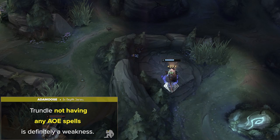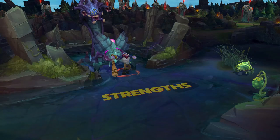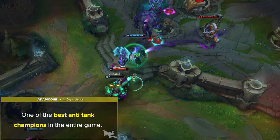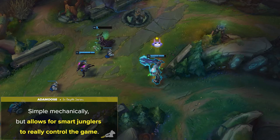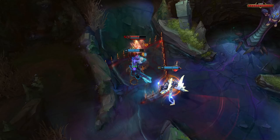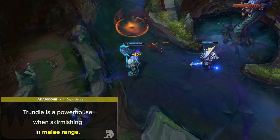Now let's talk about what makes Trundle great. In my opinion, Trundle is one of the best anti-tank champions in the entire game. If the enemy team has a frontline, you're pretty much always useful. Understanding what champions you should pick Trundle into is one of the most important things to know. Next is how he is actually pretty simple mechanically, but allows for smart junglers to really control the game. He's such a unique champion who's always relevant at some point in the meta, since his strengths are so defined. Trundle is a powerhouse when skirmishing in melee range — he steals your AD, slows you, attacks crazy fast, heals, and yoinks your defenses.